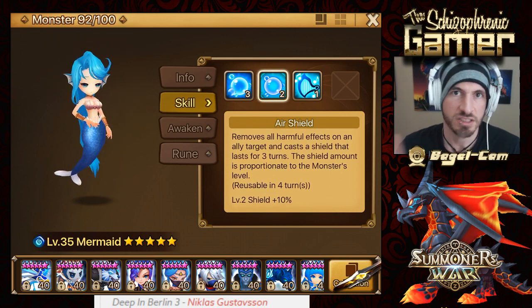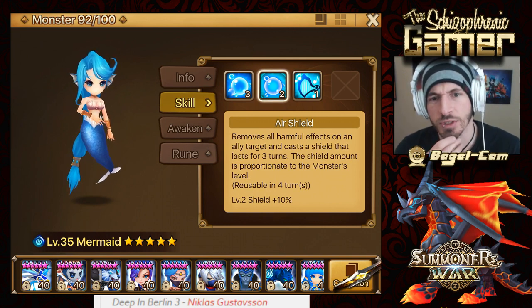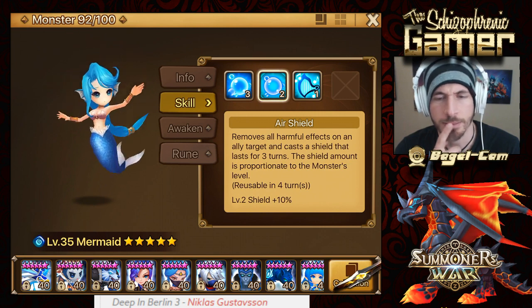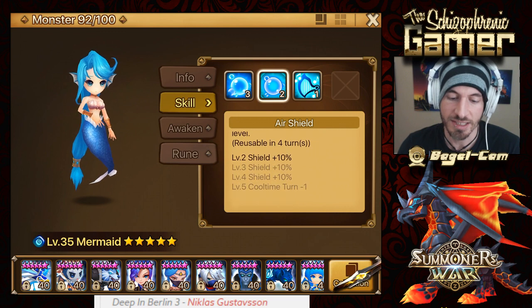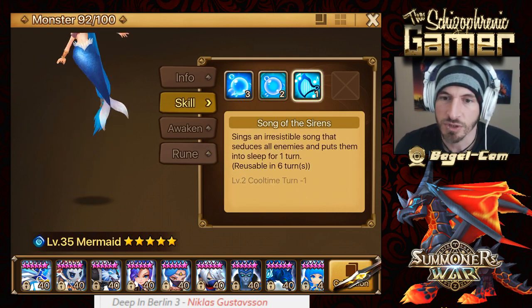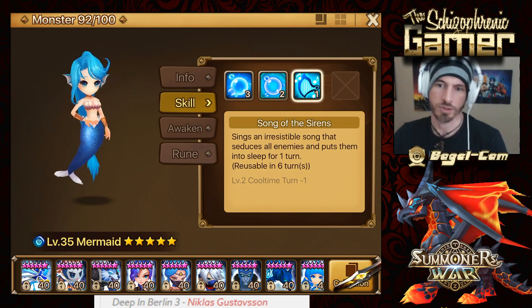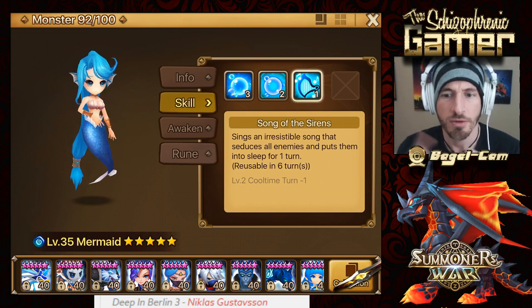Nice single target. Who cleanses and puts a shield up? Windhard — that's who I'm thinking of. But this is a single-target version. And we have Song of the Sirens: sings an irresistible song that seduces all enemies and puts them to sleep for one turn. It is reusable in six turns, five turns after skilled up. Five turns is still long for a CC.